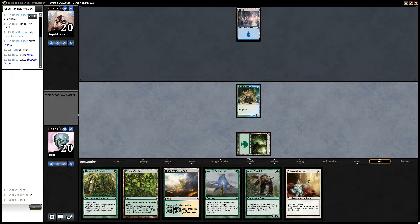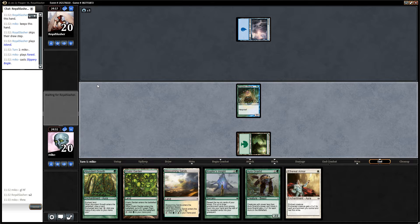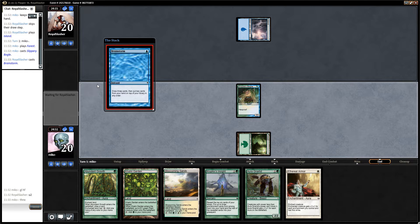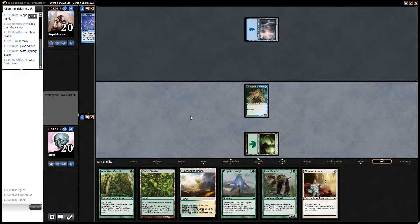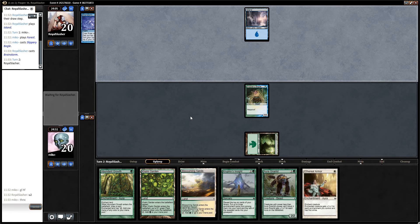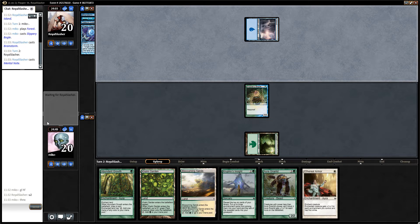So next turn, if I'm lucky, I can play the Armor. Or maybe this is like the Turbo Angler deck. There's a Mantle Note, so this is clearly Turbo Angler. And he has no way of interacting with our enchantments, except countering them.